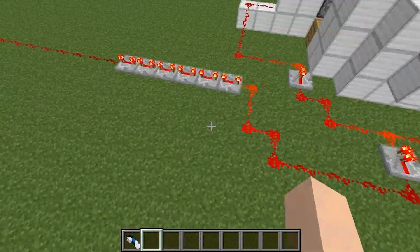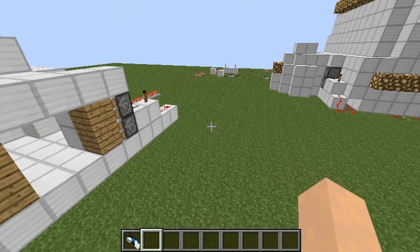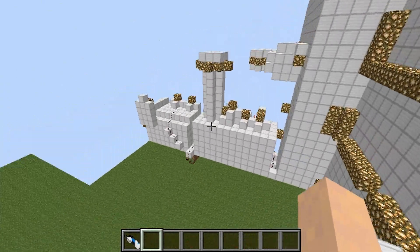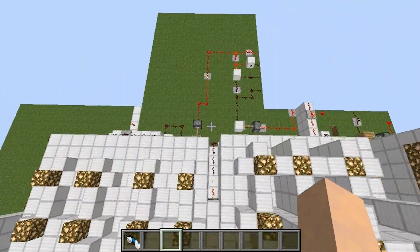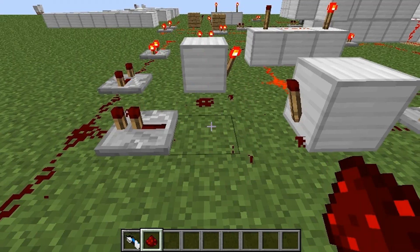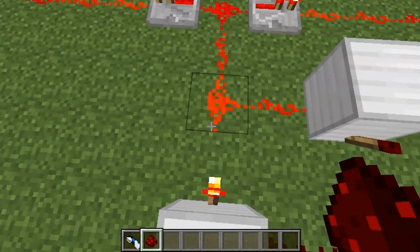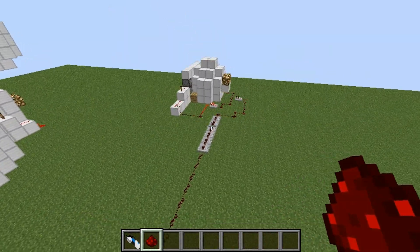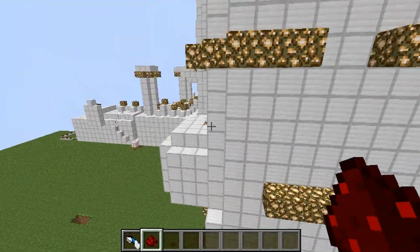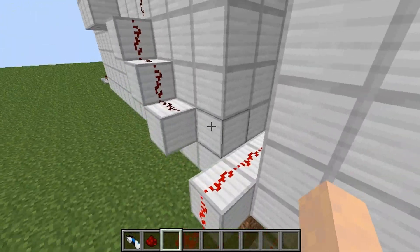A whole bunch of repeaters, and then after a while it will activate this — and open sesame. The way to restart everything is by going over here. This one piece of redstone right here is what makes everything run. If you delete that, everything toggles — boom, that gets turned on, pistons retract, everything is reset. Boop, it's closed, everything is reset.